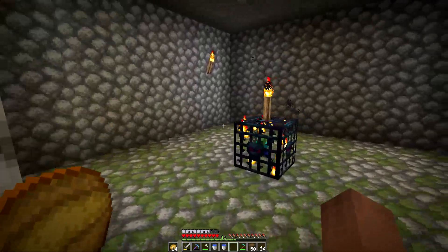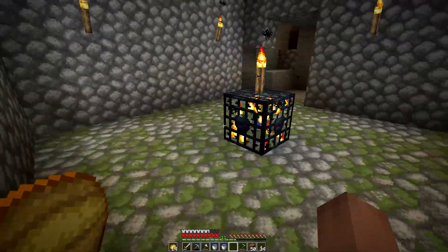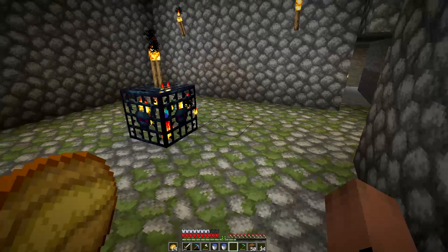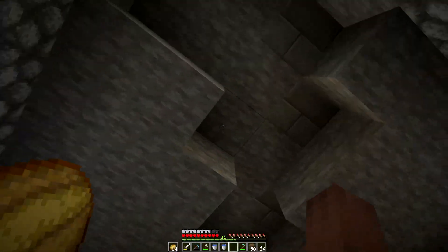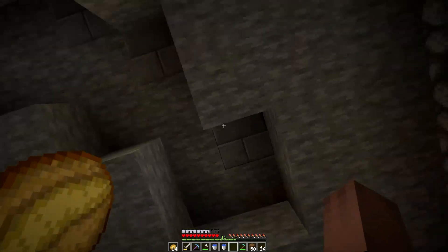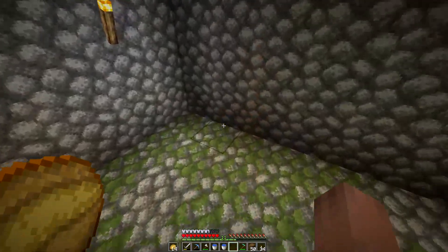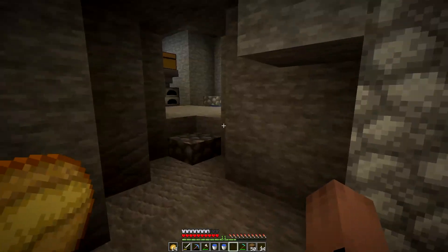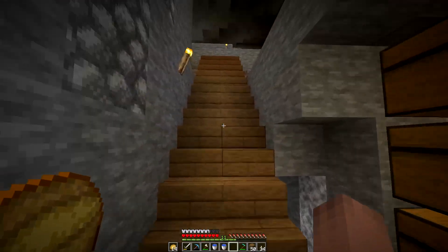Today's episode we're going to be building an XP farm out of this zombie spawner. Usually I'd be a little more picky and want to find a skeleton spawner — we actually already have a skeleton spawner that me and Harry built a little bit away. This one is right pretty much within my dwarven base, so I think I need to make an XP farm out of it.